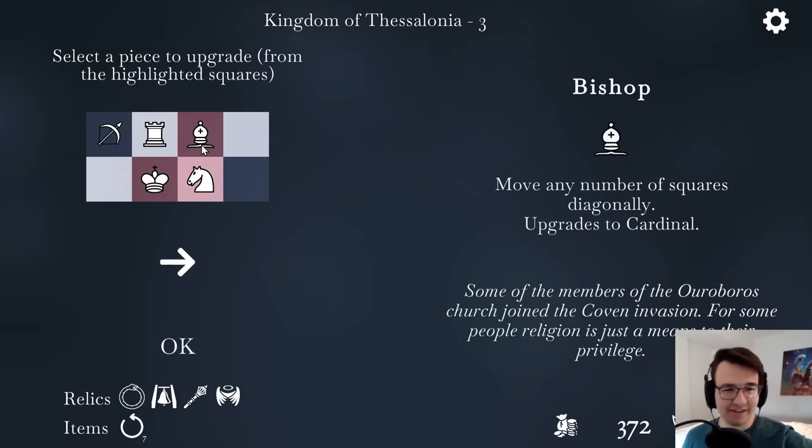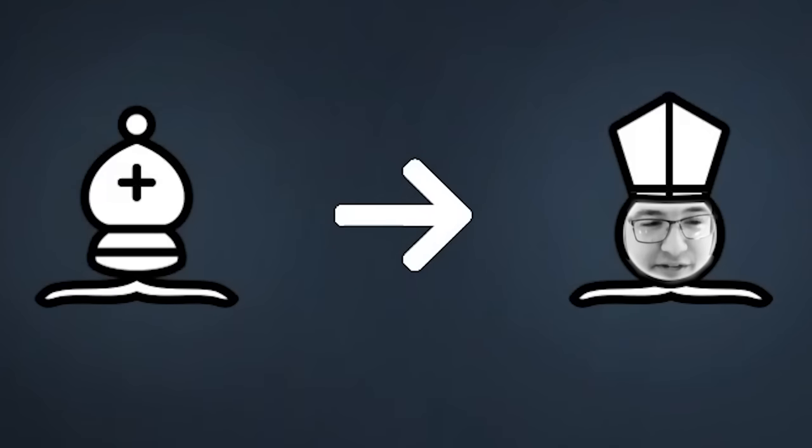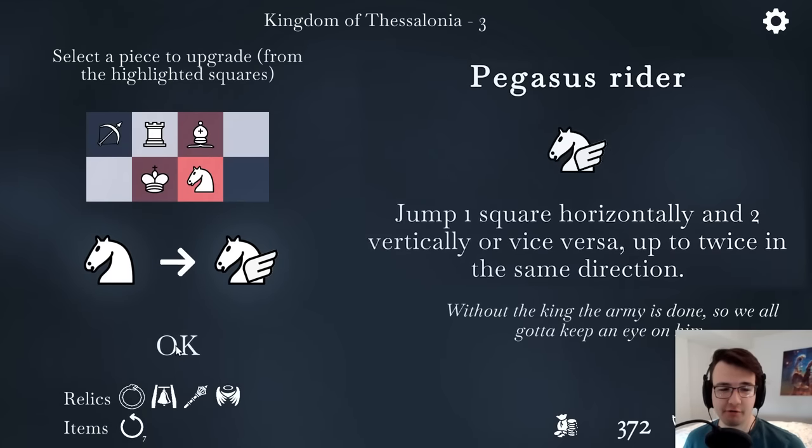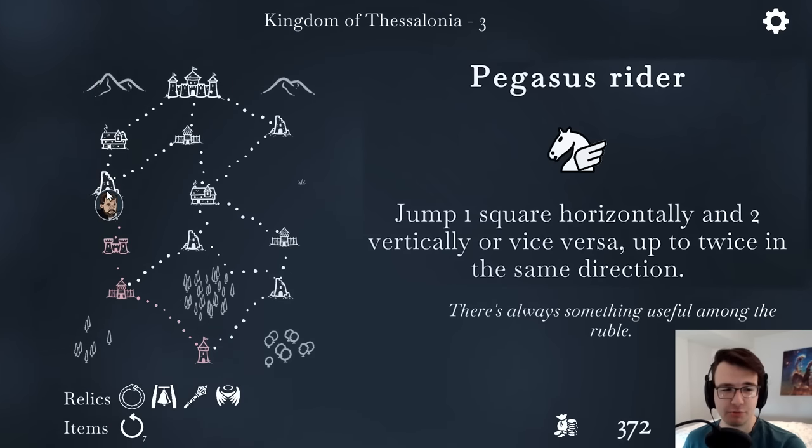And another victory. So I could upgrade my bishop, my knight, or my king. My knight gets wings, my bishop gets a funny hat. Let's go with Pegasus Rider. It basically lets you do two L's in one move, but the L's have to be in the same direction. But when this fight, I get a relic.